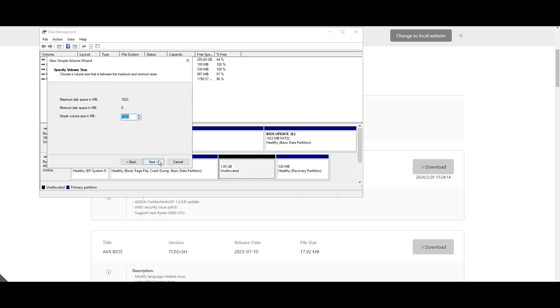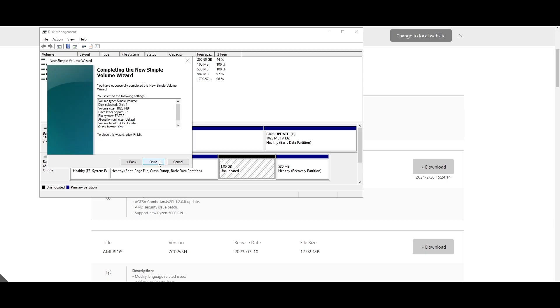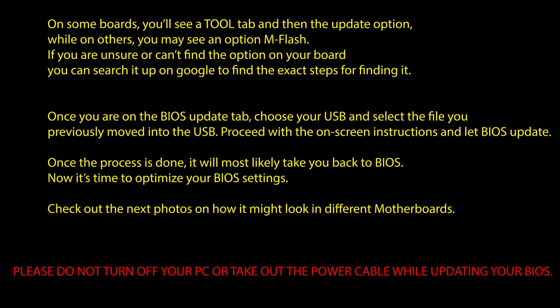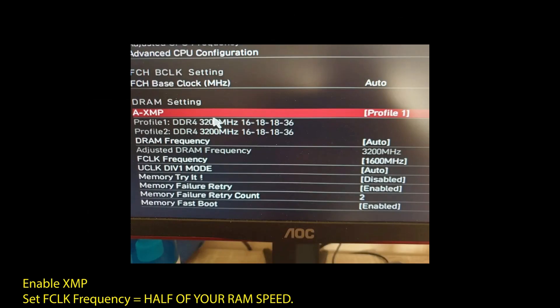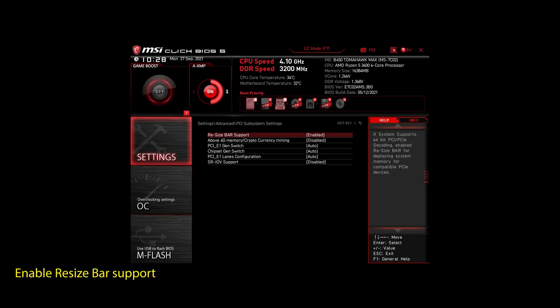Once it's downloaded, extract the zip file, plug in a USB drive, and move the files into your USB. If you don't have a USB drive, you can create a small partition and use it as a USB drive. Once you are done updating your BIOS to the latest version, it's time to optimize it to boost your FPS in Battleborn and generally make your PC perform at its best. If you are on an AMD system, make sure to adjust the following settings: enable XMP to make your RAM run at maximum speed, enable Precision Boost Overdrive to make sure your CPU works at maximum speed, and enable Resize Bar Support. These are the most impactful settings you can quickly change on any AMD system to improve your performance on Battleborn significantly.